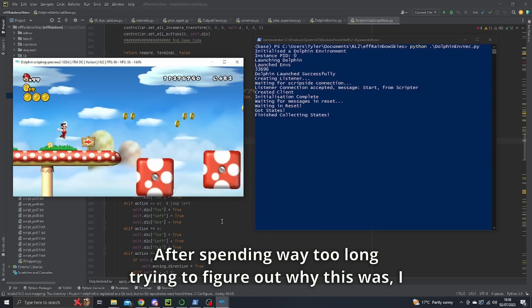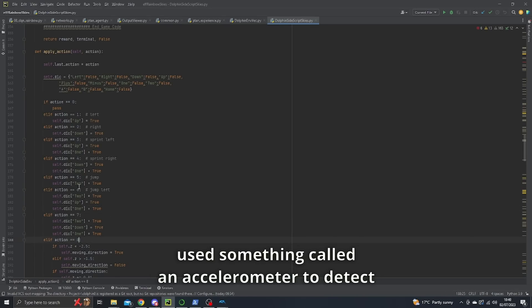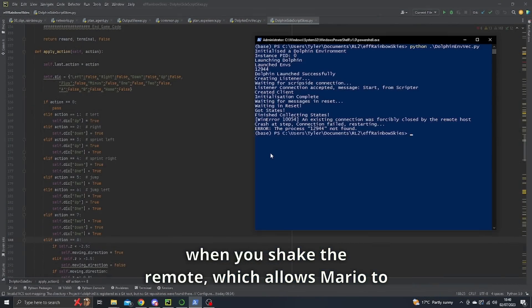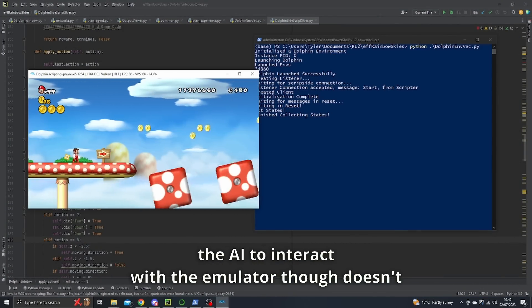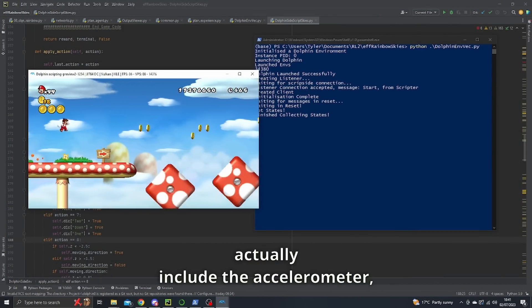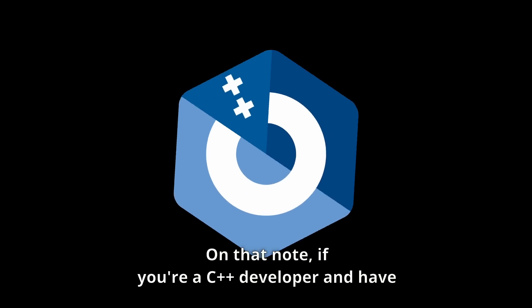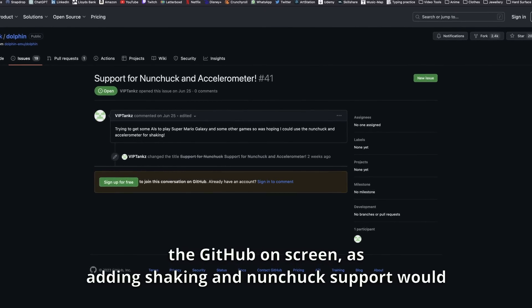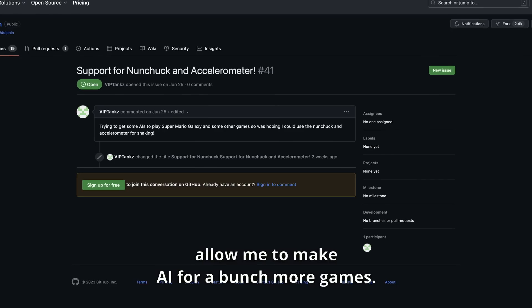After spending way too long trying to figure out why spinning wasn't working, I eventually learned that the Wii remote used something called an accelerometer to detect when you shake the remote, which allows Mario to spin in the game. The code I'm using to allow the AI to interact with the emulator doesn't actually include the accelerometer, so that was fun figuring that out. If you're a C++ developer and have some free time, please consider contributing to the GitHub on screen, as adding shaking and nunchuck support would allow me to make AI for a bunch more games.